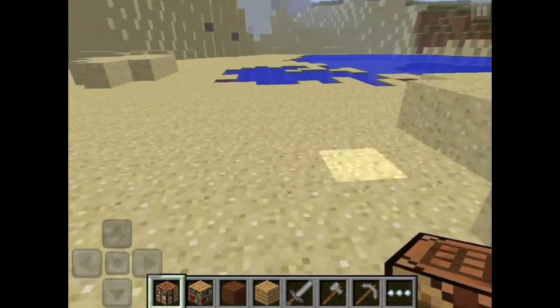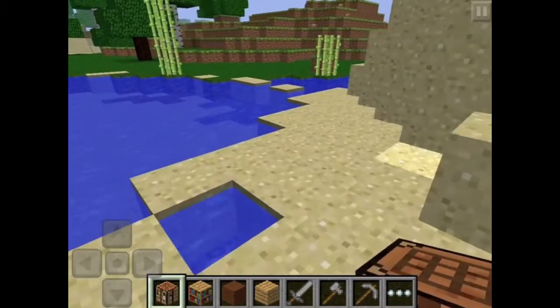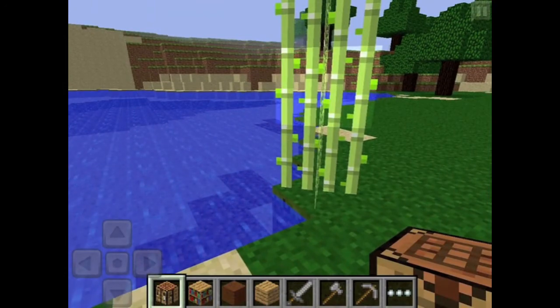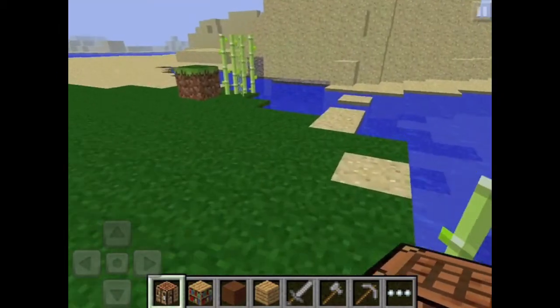The world isn't any different except there are no zombies, it doesn't get dark, and you can just build whatever you want. There's also sugar cane - you can start your own sugar farm. If you remove a piece, you'll get sugar and then it will grow again, so you can make farms and stuff.